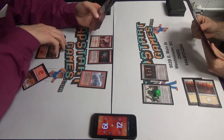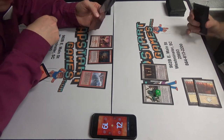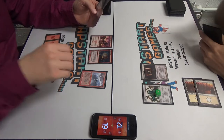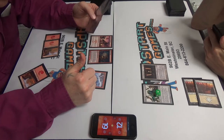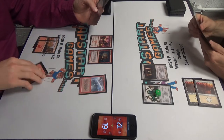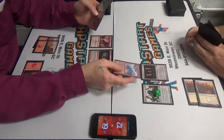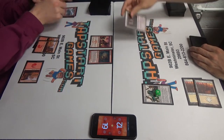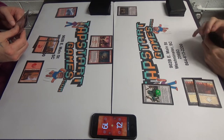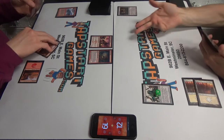I'm gonna play a Chain Lightning. I'm assuming targeting the Monastery Swiftspear. I'm at 12 life so I'm getting pretty close. I can pay two more, right? I'm just gonna target that right there. Alright, she's dead, Jim. And that's a prowess trigger, of course.